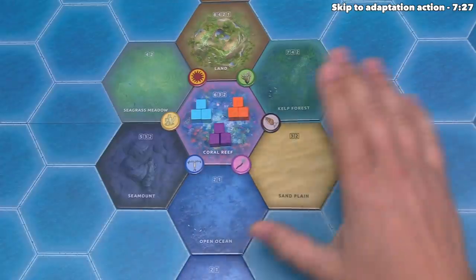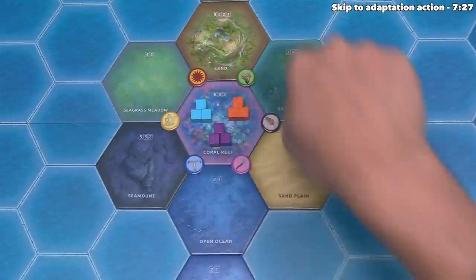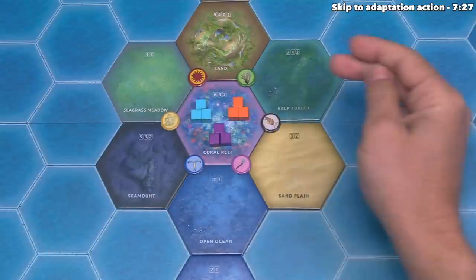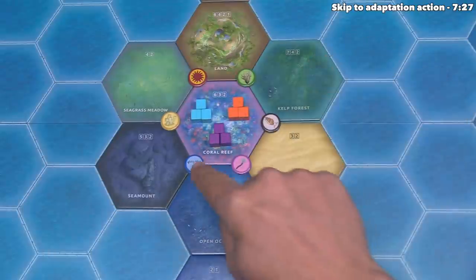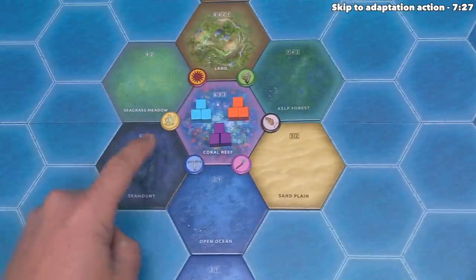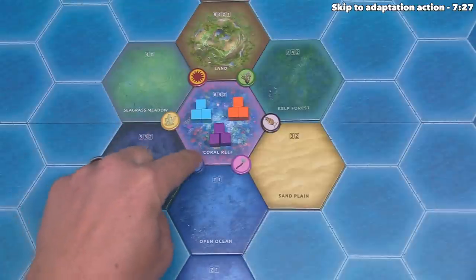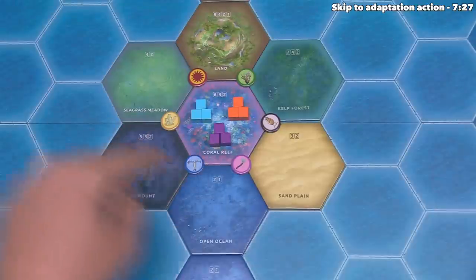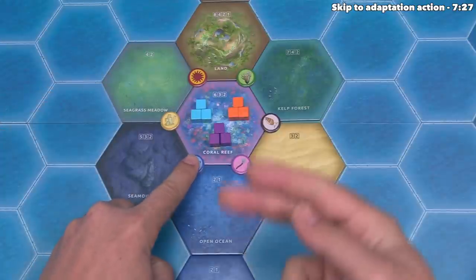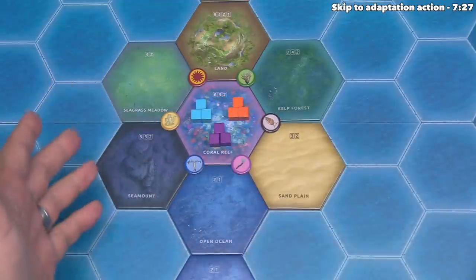Let's focus over here on the map. At the start of the game, there is one element tile of each of the six elements, and those are all around this coral reef, where each player has three species cubes. We have to choose this plankton element because it's the only one currently on the board. Each element is placed on the intersection point of up to three hexagon tiles. So this plankton element is touching the open ocean tile, the seamount tile, and the coral reef — meaning we can speciate into up to all three of these.